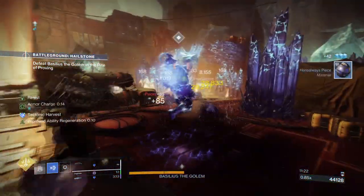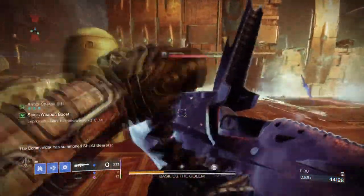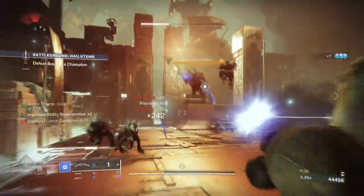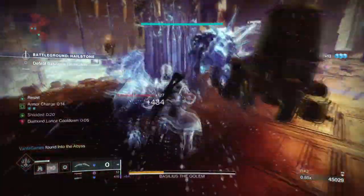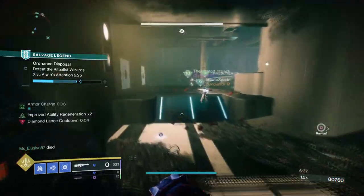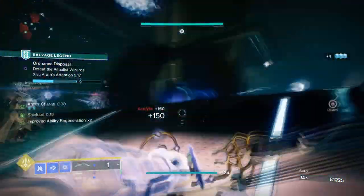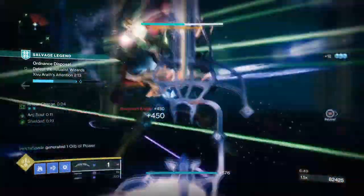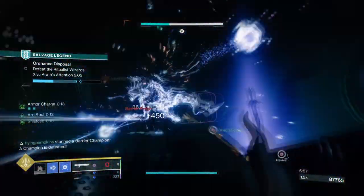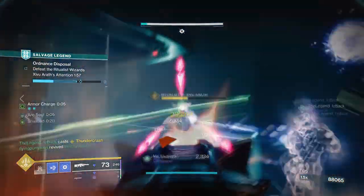However, with how tanky the build is, it's also slow and cumbersome which goes against how effective it can be in higher level content. Although you can deactivate Icefall Mantle when needed, you will have a delay before you can activate again, which means you have to rely on other means until then. Luckily our abilities provide key survival tools, but even outside of that, the amount of damage this build can sustain is not strong enough for GMs or Master Raids. At Legend and below the build can do pretty well and can survive a lethal hit as mentioned, but the moment you go into Master and above that's where the build falls apart — the only way to make it more viable there is to pair it with a Well of Radiance, which is limited to a few items.